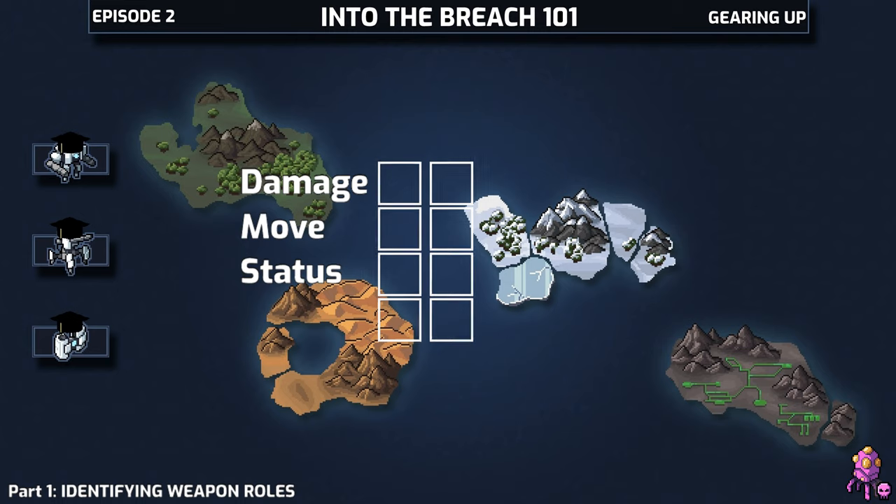So if a weapon says it freezes the target, that target could be just about anything. But anyway, in that long laundry list of effects we just went over, it's overwhelmingly the case that a weapon does at least two of them and often more.